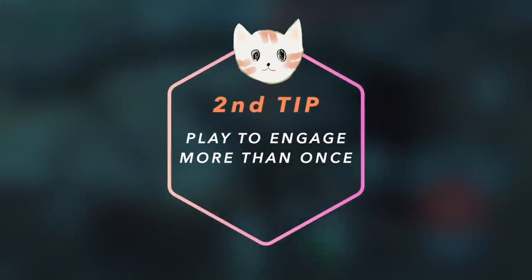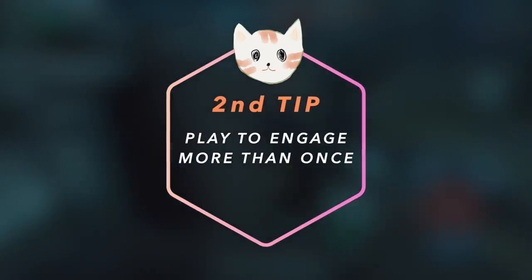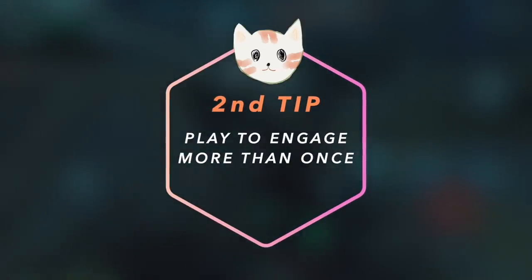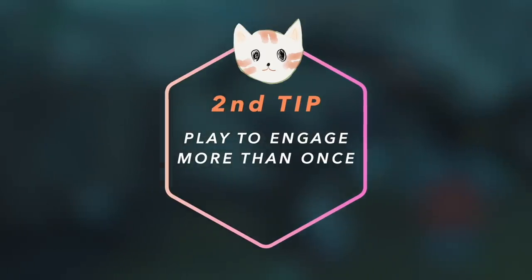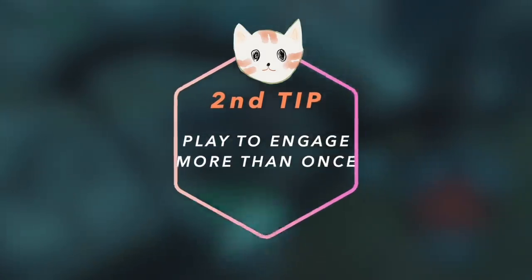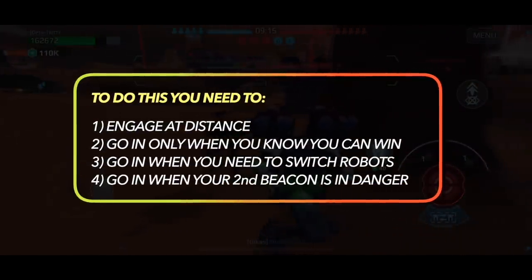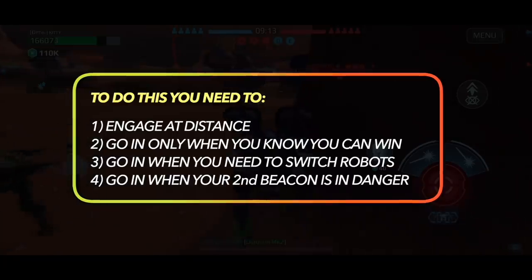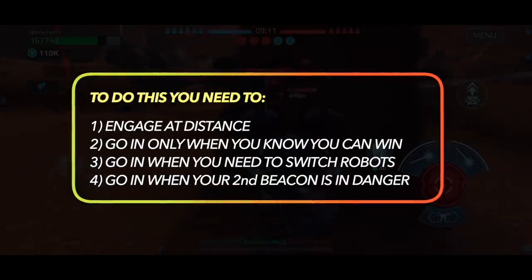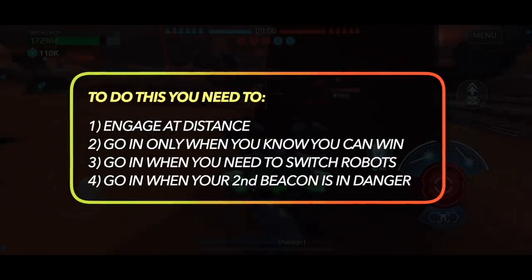The second tip is a bit more general: play to engage more than once. Under the strategy of winning by elimination, one of your robots has to destroy more than one enemy robot. In order to engage more than once, you need to keep your distance against enemies and engage at a distance. Go in when you know you can win that engagement for sure.